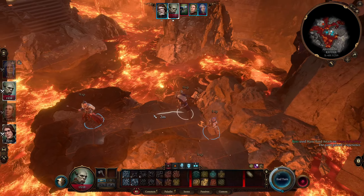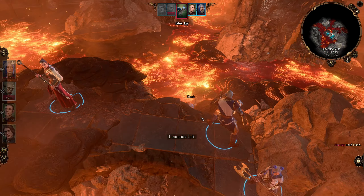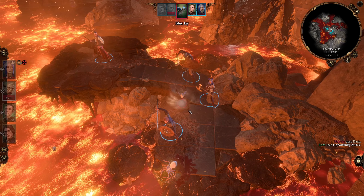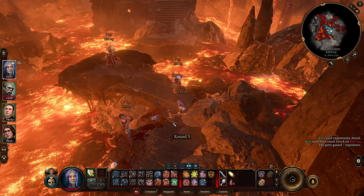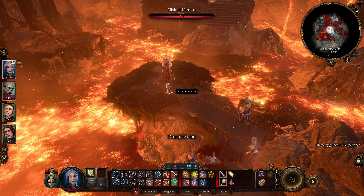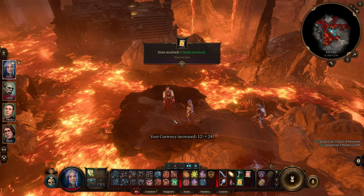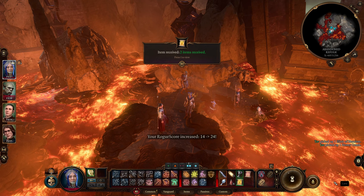There we go. Where's this Blue Jay? I feel really bad attacking it, it looks so cute. Attack of opportunity. Perfect score. Just not needed — Elixir of Heroes. Do we take everything? Your roguelike score and currency increased.